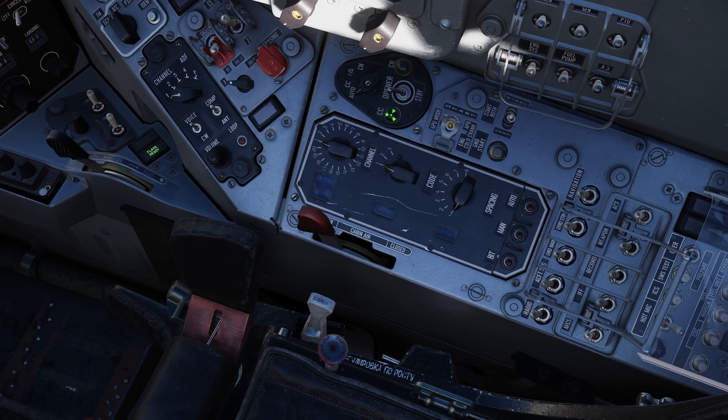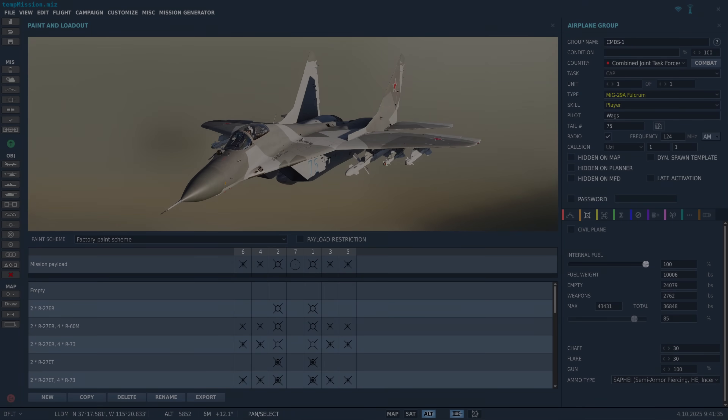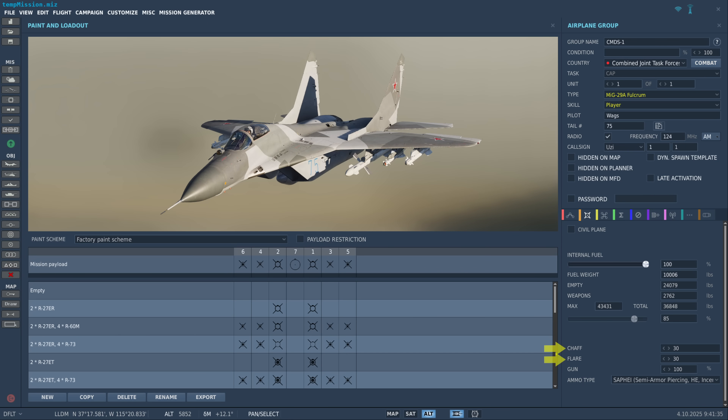The system is powered by the aircraft system switch at the back of the right console, and readiness is indicated by the flare-ready lamp next to the SPO-15 power switch. From the mission editor, we can load 60 flares, 60 chaff, or 30 flares and 30 chaff.